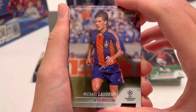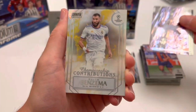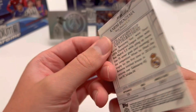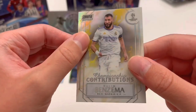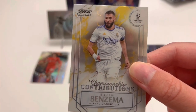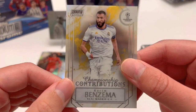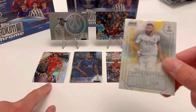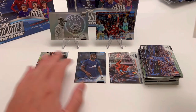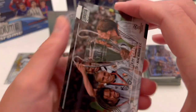We've got Laudrup, Slobazai of Red Bull Leipzig, and then — a Karim Benzema Championship Contributions insert! That's one in 15 packs, not guaranteed in your mega box, and it is really really nice, one of the best looking inserts this year. So in mega box number one we've got Championship Contributions Benzema and a Real Time Trent Alexander-Arnold — two inserts from one mega box is a job well done. We then got legend Roberto Carlos and a Benjamin Sesko base.